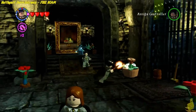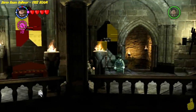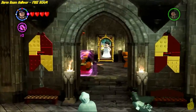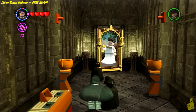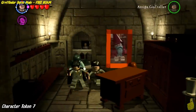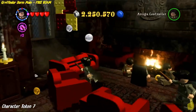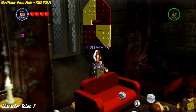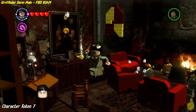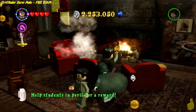We're making our way all the way back to the dorm room hallway. Now we're going to go into Gryffindor — we don't need to use the Polyjuice Potion at all because we already are who we need to be. Over on the left-hand side, I accidentally zapped the kid on the couch. It's important to note that you need to zap him again to free the student in peril. You do definitely need to zap the guy off the couch and then zap him again to free him, and then get the Gryffindor boy character token behind the couch.